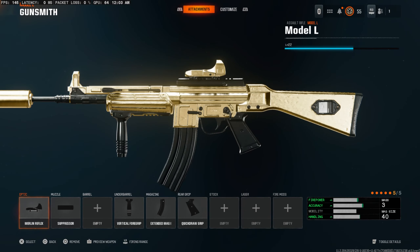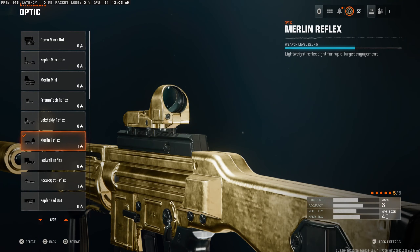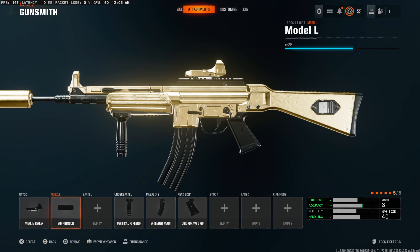Here's the Model L class we're rocking in today's gameplay. For the optic, we're using the Merlin Reflex — one of the cleanest optics in the game right now. For the muzzle, we're using the suppressor to keep us undetected by radar whenever we fire. Vertical foregrip for horizontal recoil control. Extended round mag — the perfect amount for this AR, with only a reload speed penalty and no ADS speed penalty.